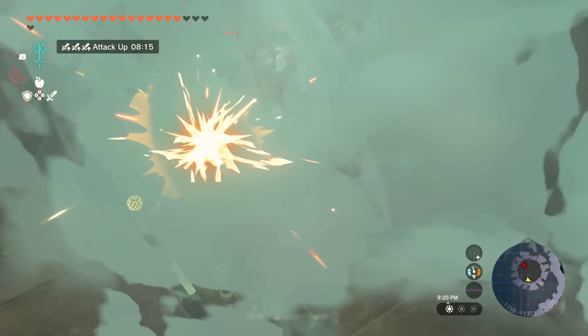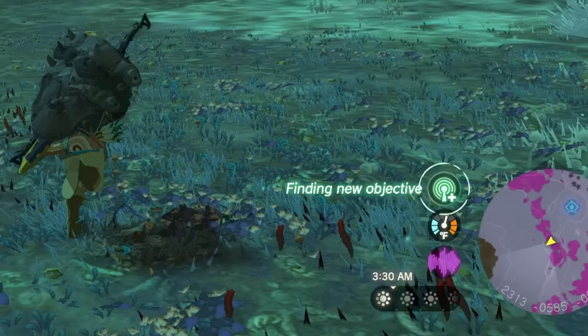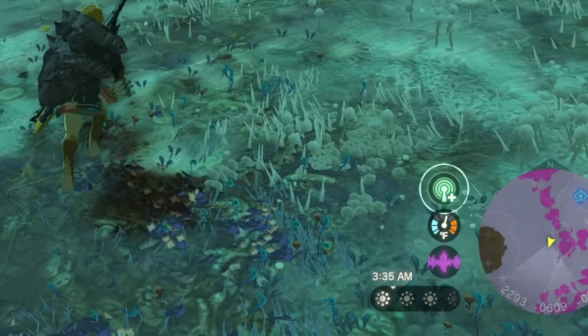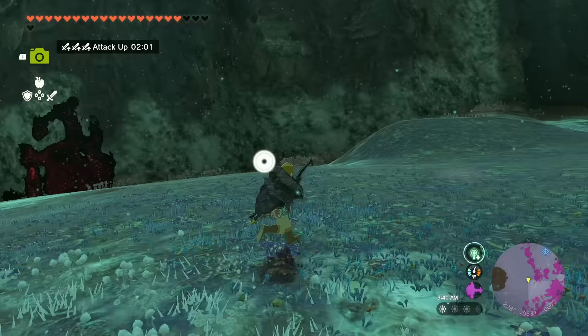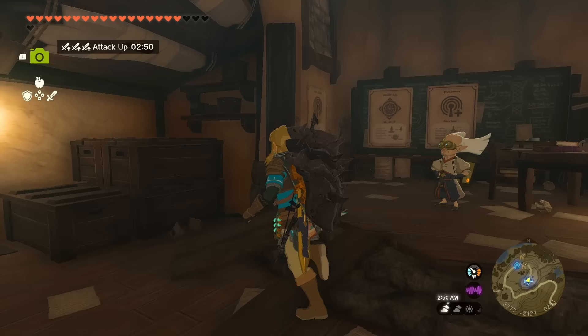Thankfully, these mushrooms are plentiful in the depths. I don't have a specific location to farm them, but they're all over the place. An easy way to find them is to have access to the Sheikah Sensor Plus, which will have your Sheikah Sensor beep when you move in the direction of an item that you're looking for. You can search for any item, animal, or enemy in your compendium. You get the Sheikah Sensor Plus from Robby in the Hateno Village lab.